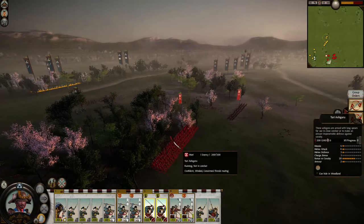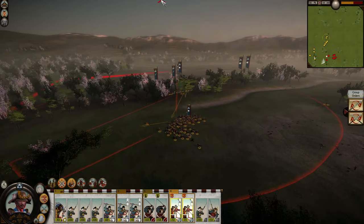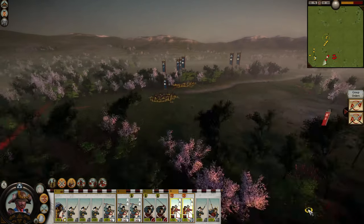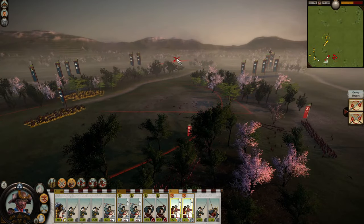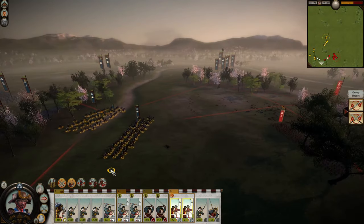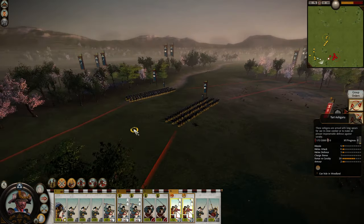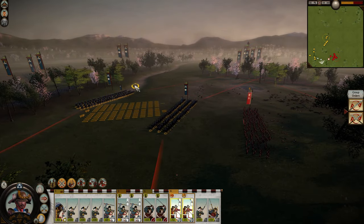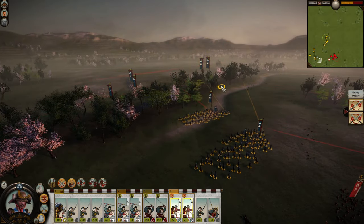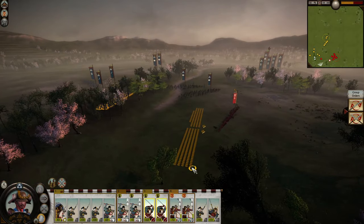They've sent out a yari ashigaru — we'll happily lead them on. When you want your bow cavalry to fire, make sure they're walking; they do a better job of firing while walking. So here's how this works: same thing again, rinse and repeat.